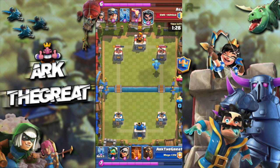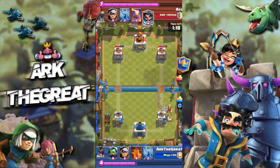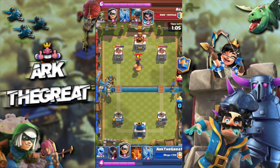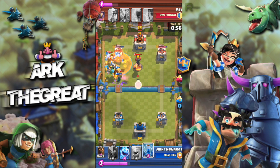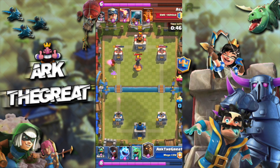At this point I'm on the back foot, struggling to get through his defense. I ignore his Miner because if I had tried to defend it, I would have lost my Lava Hound to his Inferno with nothing I could do. I'm just relying on a big push. He played his Inferno too far to the right, so it didn't pull my Lava Hound but did pull my Bandit for some reason. His Bandit kills my Bandit, but my Poison and Lava Pups kill his Electro Wizard.